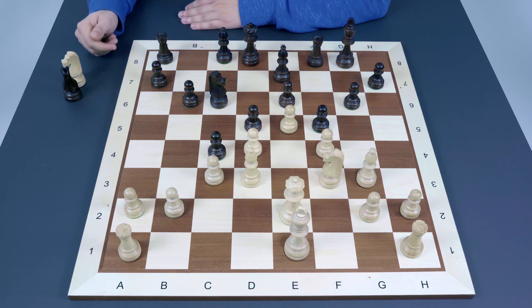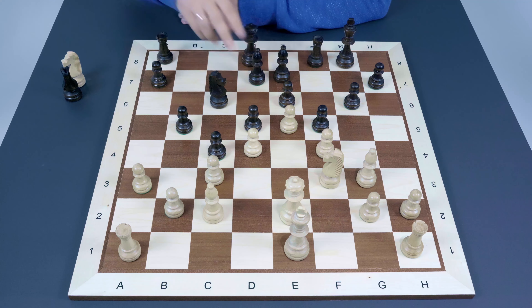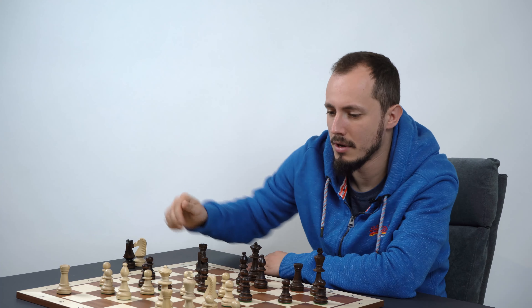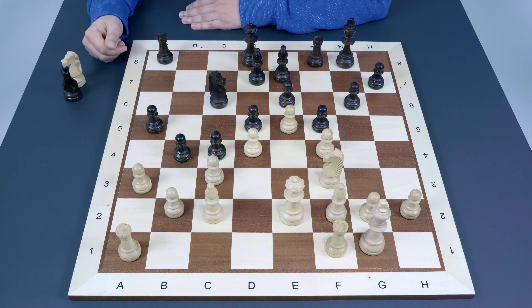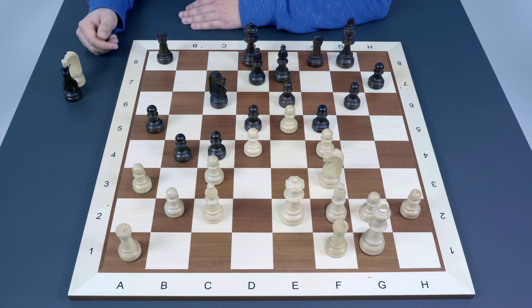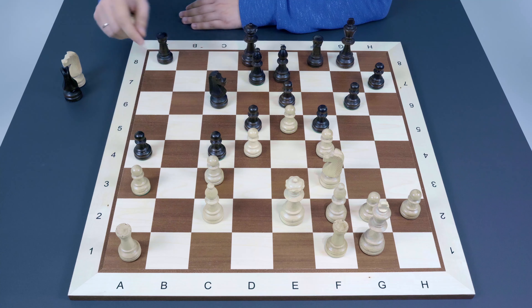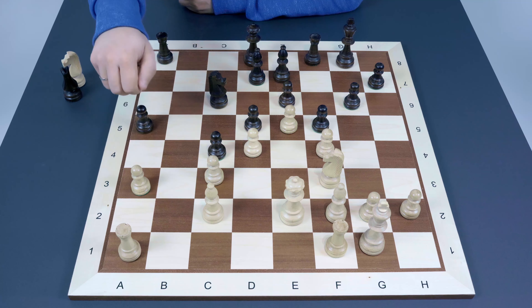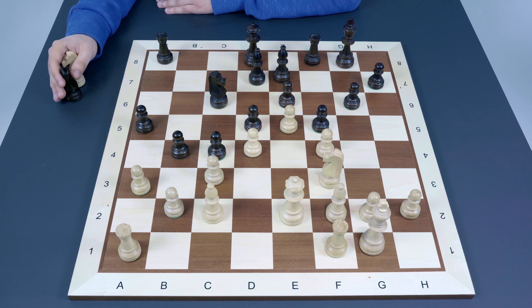Nf3 looks very natural after f4, protecting d4 — so White is not sacrificing anything anymore. Black has a choice between two principally different approaches. In one of my games against Nicholas Huschenbet, I played c4, and after Bc2 I expanded on the queenside with a3, Bd7, castling, a5, and after Bf2 just b4. Black is a bit faster on the queenside, but the problem is there's no concrete target — it's hard to create one. It may take time fixing a weakness, and black doesn't have much space.